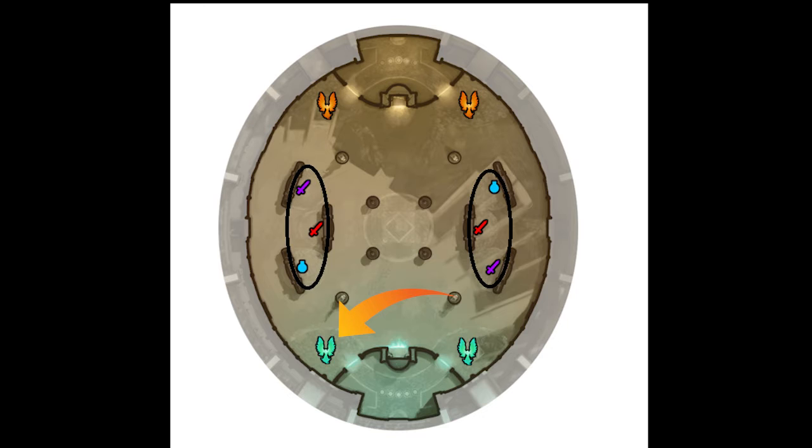These turrets will damage enemy players when they enter within their boundaries — they do lots of damage, so I would strongly advise against playing underneath the opponents' phoenixes or turrets. However, use these phoenixes on your side to your advantage to defend yourself from enemies when you are low on health, low on mana, or just trying to retreat back to your fountain. The next POI is the portal, which is the main objective of the game.